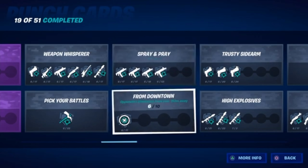This one is to get long shots — you need to get kills from 150 meters away. The best way is to go in Team Rumble, find a spot at the edge of circle to camp on, make sure you have bolt-action snipers, and then try to snipe people for the whole game. This is probably one of the hardest punch cards to finish, so make sure you get this done right away or you will struggle later on.